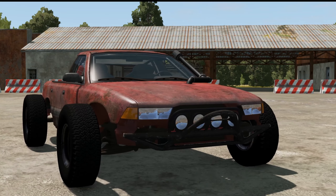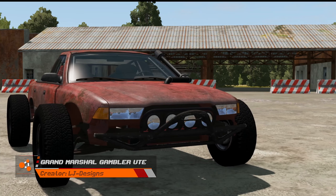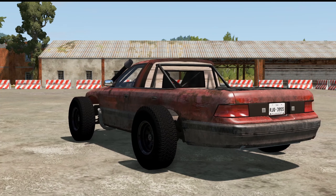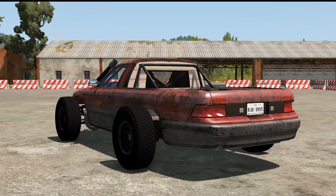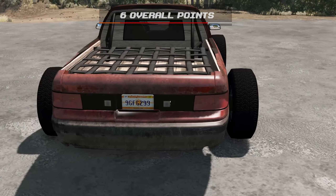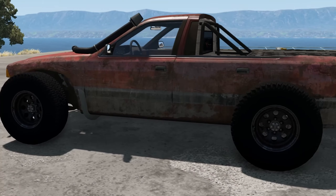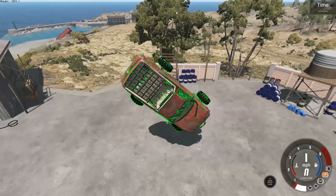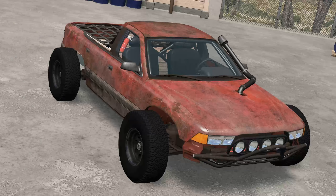Time for the top 5. Fifth place goes to LJ Designs with the Grand Marshal Gambler Ute. The judges felt this entry fits nicely into the event and has a stable J-Beam. The pros: nice amount of detail, stable J-Beam, the design makes sense for the challenge, and it looks like a genuine Gambler 500 competitor.